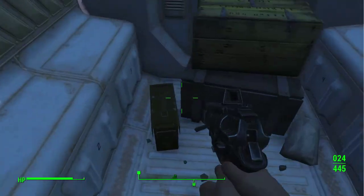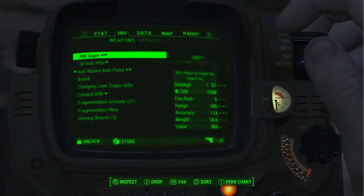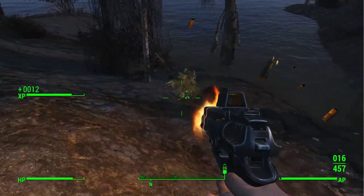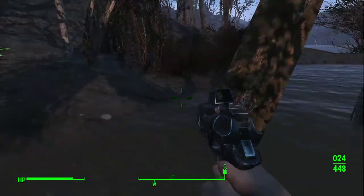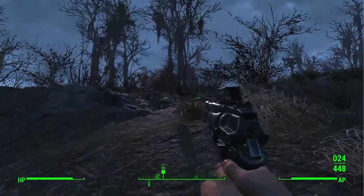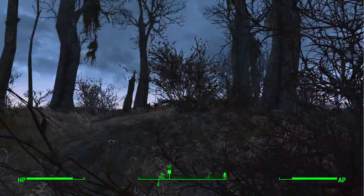This is a perfectly preserved tank and no one's tried to take it and use it or something. So back down here to the bloat flies for that quest — bloat fly gland. I found my bloat fly gland. It was a flying glowing rad roach. I found a bloat fly — one of them. Their bodies are just gone. I don't understand it, but I got what I needed, so I can now go bring the gland to the doctor.